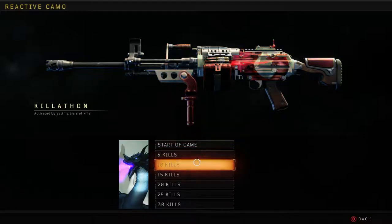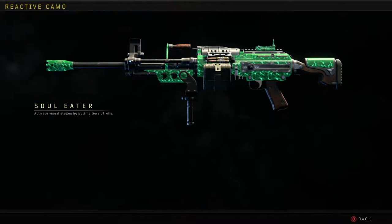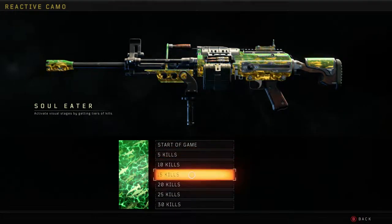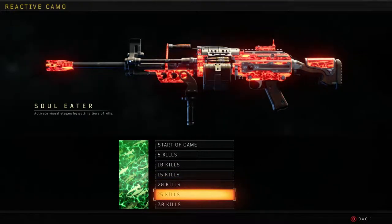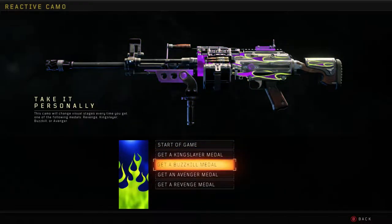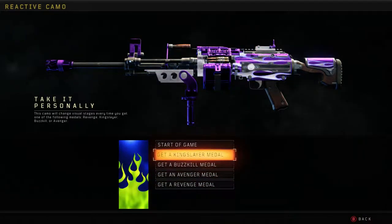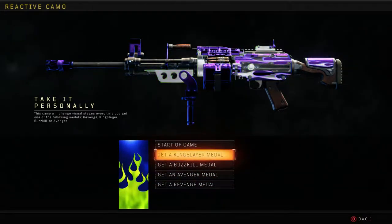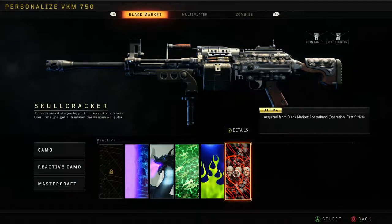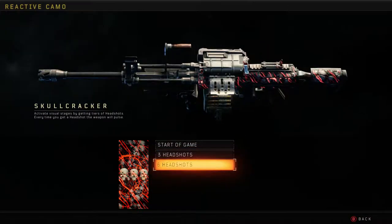Now, this one you can kind of see they're dragging a little bit. I think I've probably brought that up every time we've looked at that camo, so I won't bring it up again — well, I probably will in the future. Interesting, because this one changes the color of the muzzle brake as well — or flash hider, whichever device that's intended to be.